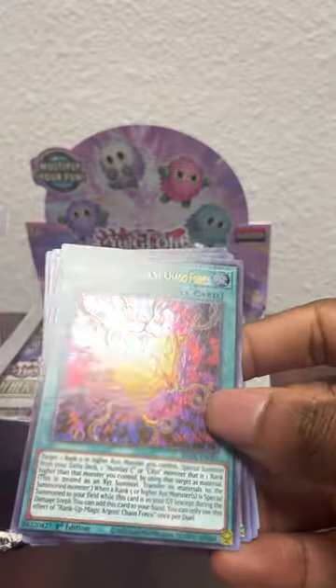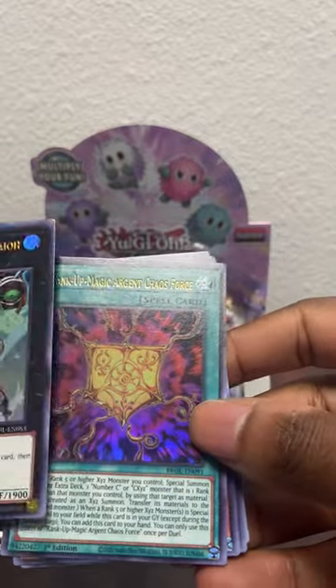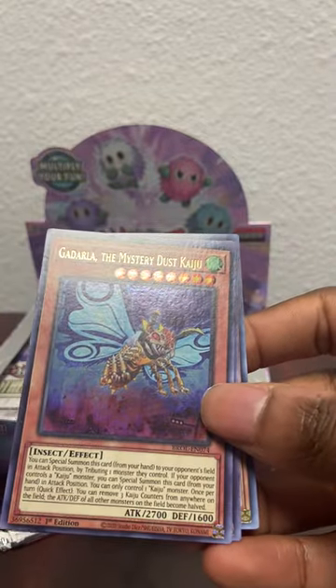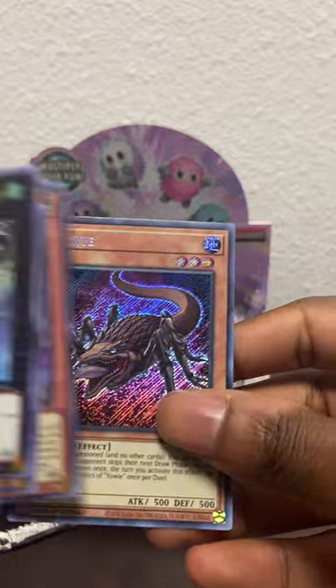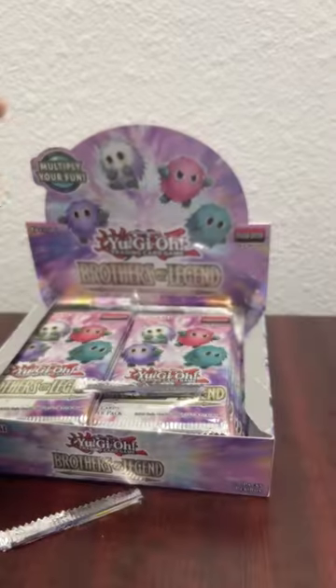All right, we got Wind Up Arsenal in there, Rank Up Magic Argent Chaos Force, Garderia the Mystery, Chaos Force, Fleur de Knights, and an Inzektors. It's a funny card - Inzektors.